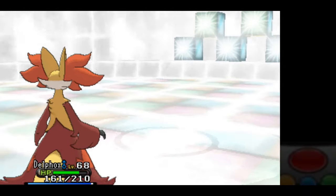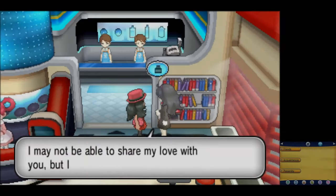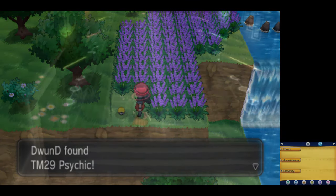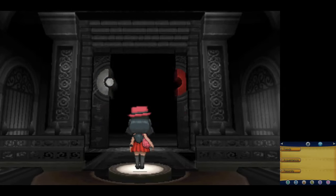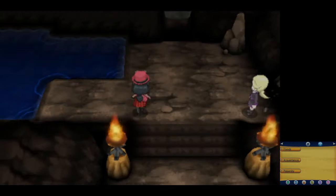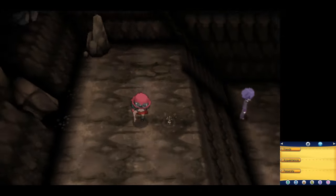The gym challenge is done, but we still have a few errands to do before heading to Victory Road. I actually pick up the TM for Flamethrower in Anistar City, along with picking up the TM for Psychic in the Pokemon Village. The beginning of Victory Road is pretty straightforward, however the end is where it gets a little bit tougher. I want to avoid as many optional trainers as I can, however I do face two: an Ace Trainer with three Pokemon and a Black Belt with a Machamp.